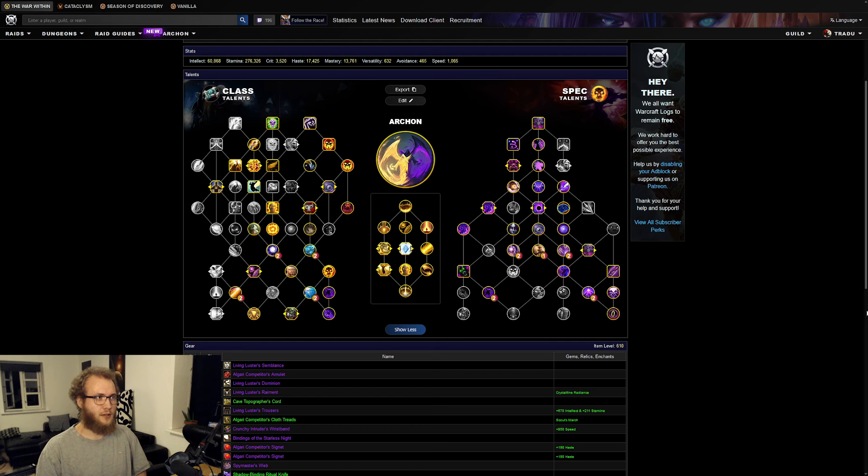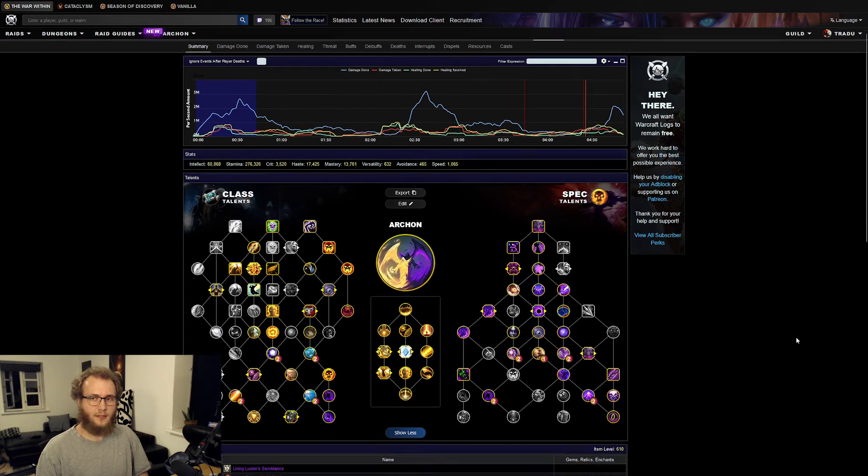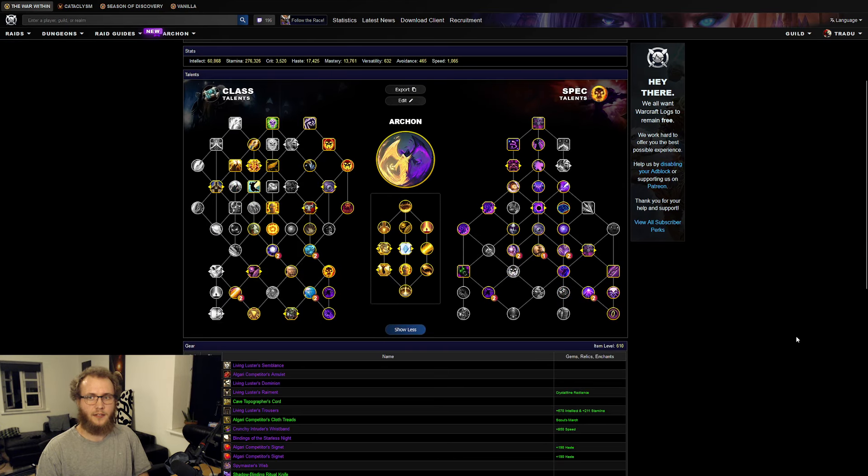We're going to be looking at the Bloodbound Horror, and just like in the other videos I'll start out with Talents, which are going to be the same as I played on Ulgrax. So that's Archon, Void Eruption, Shadowcrash on the DPS side of things, and I yet again made the mistake of playing Phantasm over something like Void Shield, but it doesn't really matter that much either way.